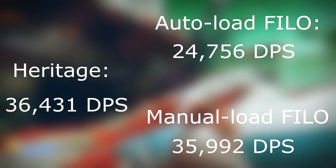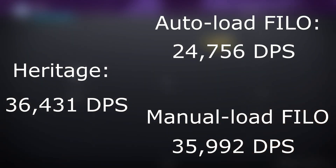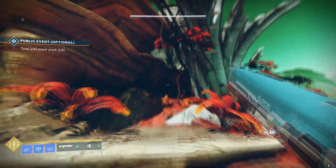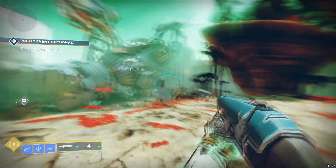Manual load on First In Last Out means you can't reapply Anarchy or anything like that, which also you wouldn't be doing with Heritage anyway. But overall, I do think Heritage is going to be better than First In Last Out. And there is one little bit of a meme we can test out here involving both shotguns.